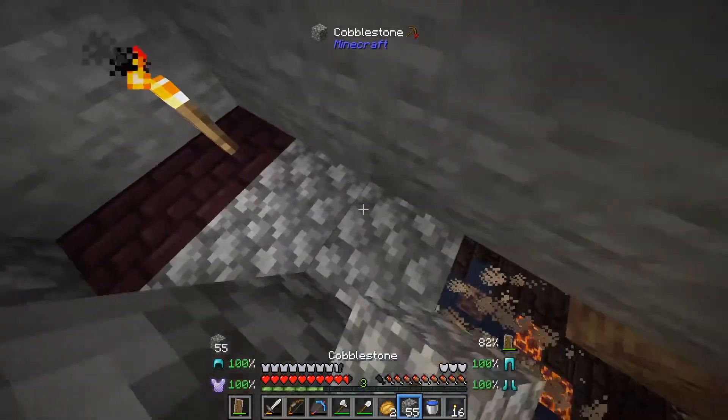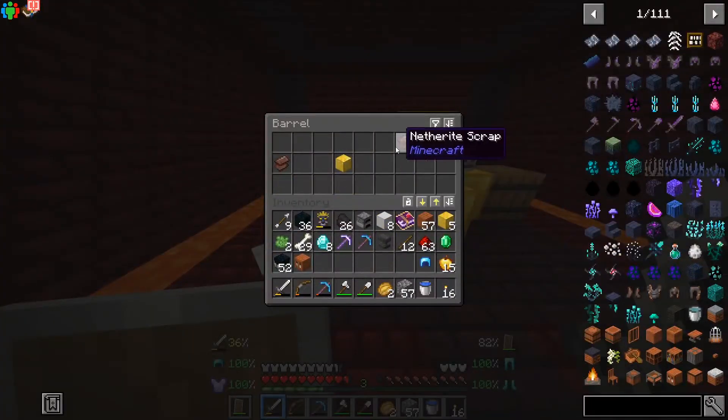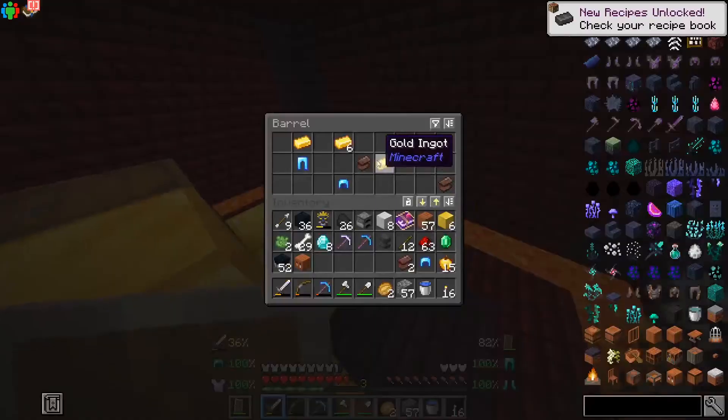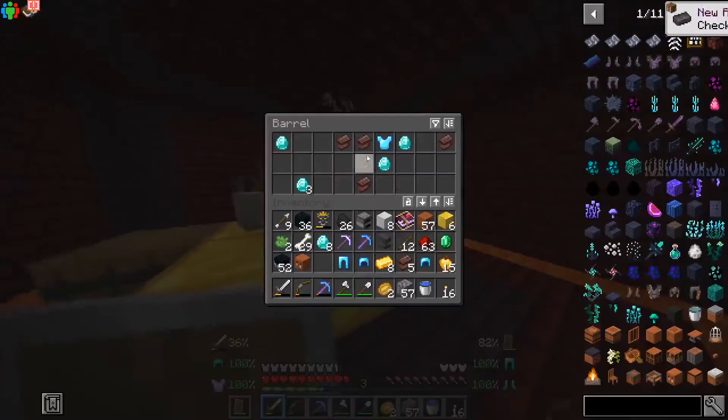We're gonna go out here and we are over a thing. What did I just find? Netherite? At the start of the episode I just found diamond armor and netherite! What the heck?